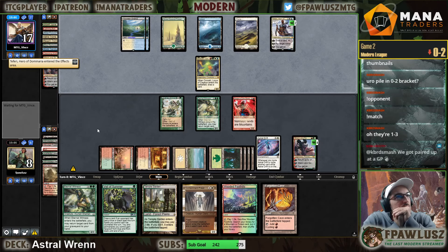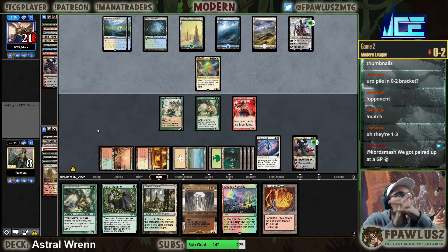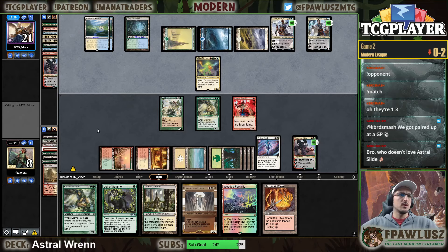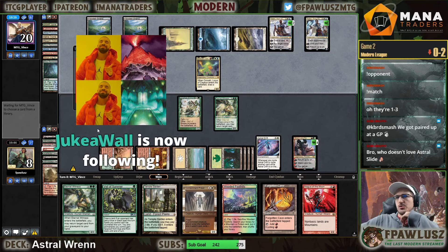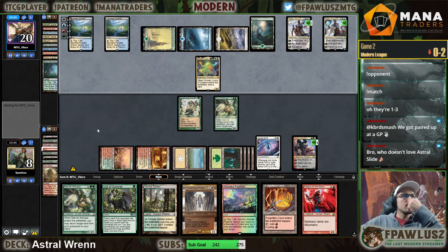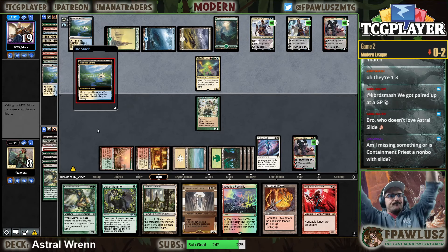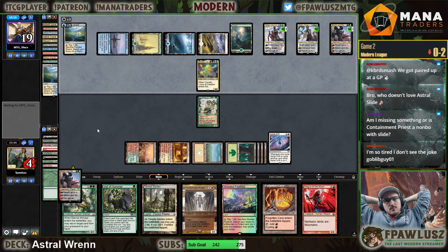Thanks to this Containment Priest we can get rid of the Omnath, which is nice. We're going to be chonking with this Wall. Baby Teferi kind of sucks. Juka Wall, thank you for the follow. Containment Priest is very much a combo with Astral Slide if you're exiling your opponent's creatures.